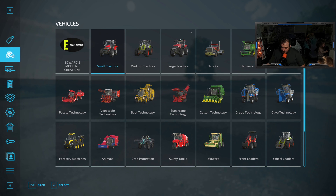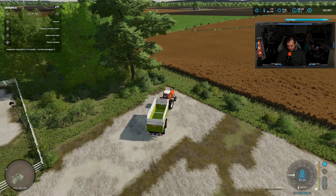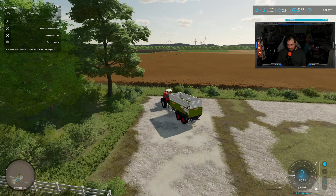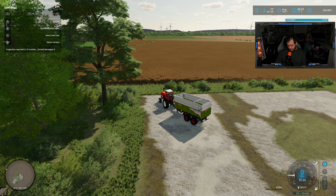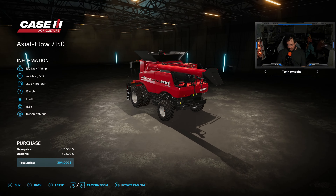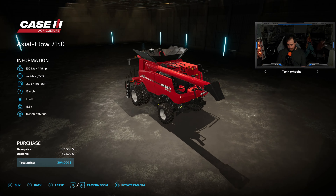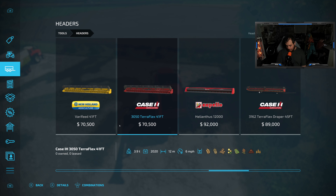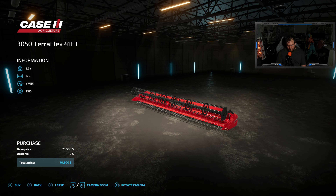First thing we're going to need is some tractors. We bought an Allis Chalmers tractor and got a Klaus wagon for it. Now we need a harvester. I think I'm going to buy this instead of lease it - that way it's not coming out every month. $304,000 - ouch. I'm going to try it with the bigger header. Actually, I'll lease it and try it.